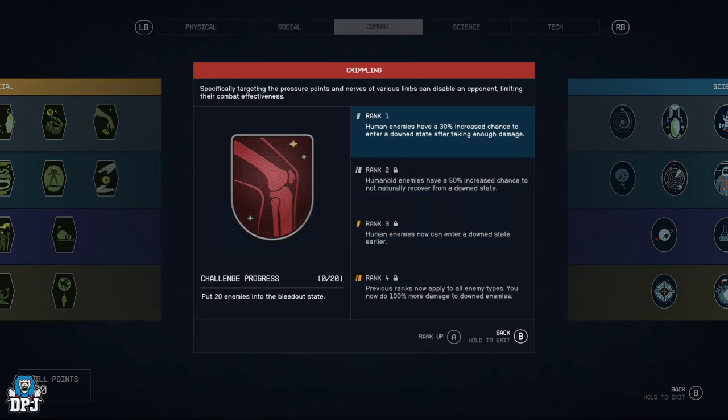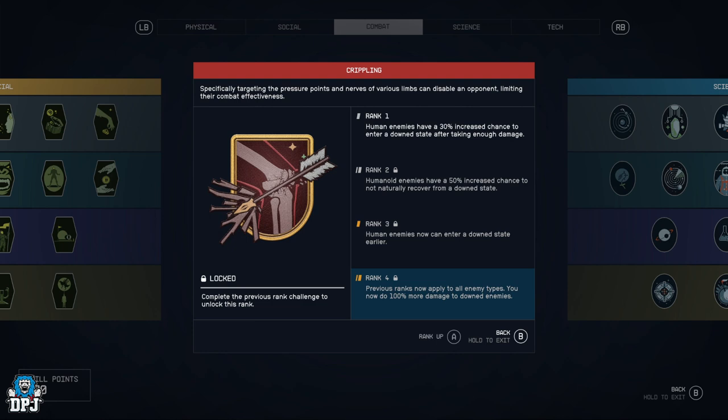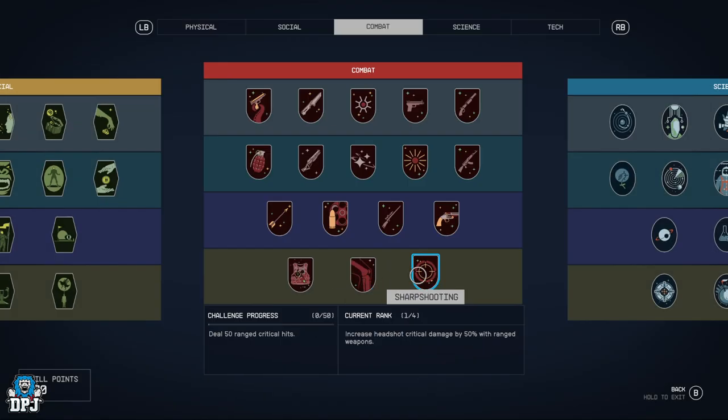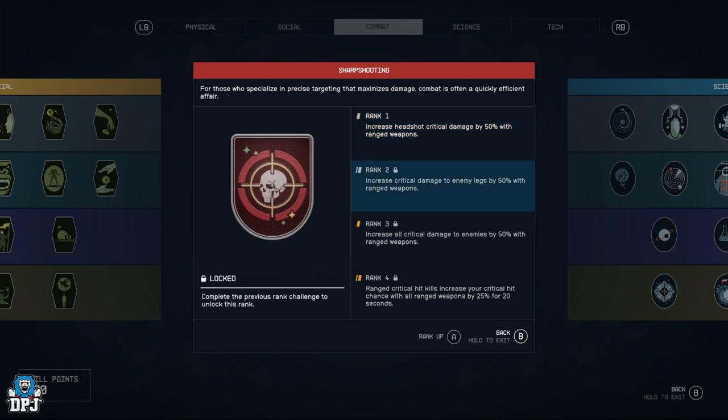Crippling — human enemies have a 30% increased chance to enter a downed state after taking enough damage, 50% for humanoid enemies, then previous ranks apply to all enemy types, and you can do 100% more damage to downed enemies. A ruthless perk — knock them down and finish them off.